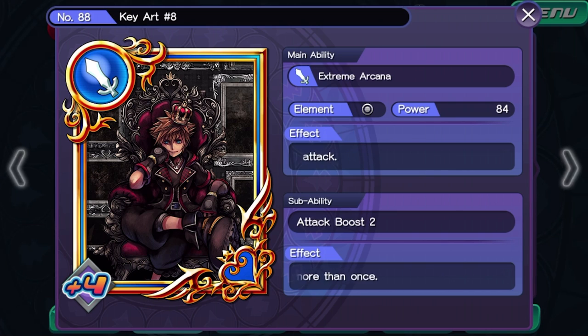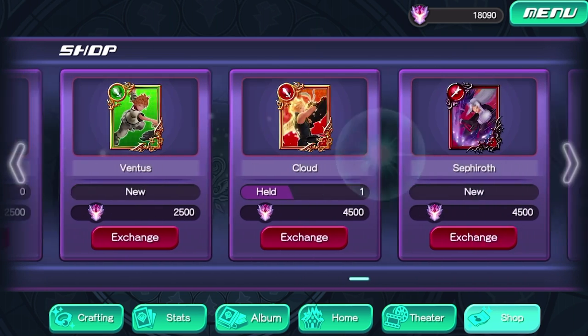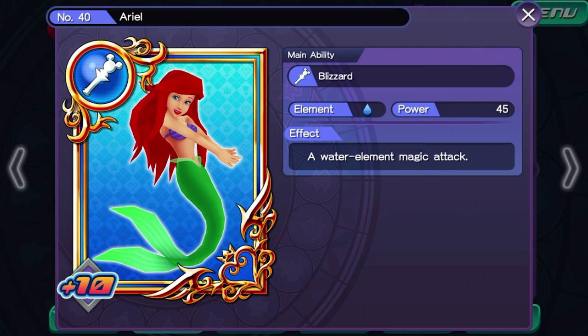You'll also notice it says 'plus four' down there. What that means is that in the shop I've found that card and purchased it not just once, but four times. Every time you purchase that card again, that one card becomes stronger. So some of the cards in this deck are not just stronger cards, but considerably leveled-up stronger cards. Some of the cheaper ones I've already maxed, like Ariel here — not as strong as the level-four Kingdom Hearts Sora card, but still pretty good.